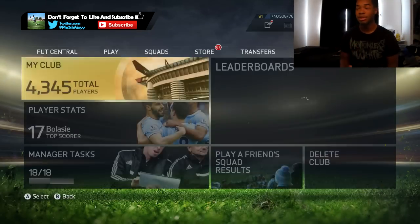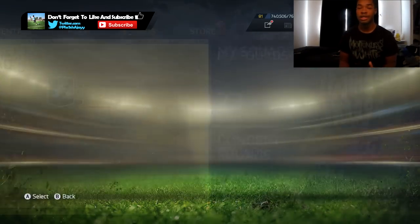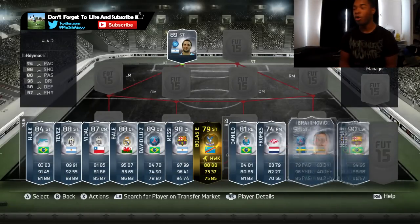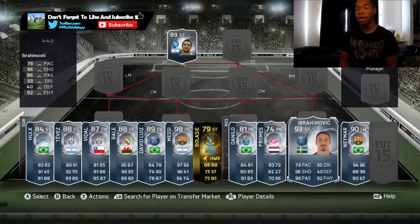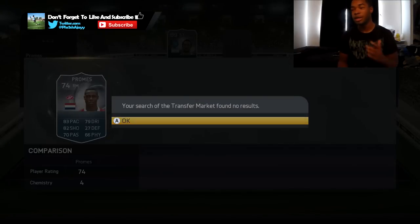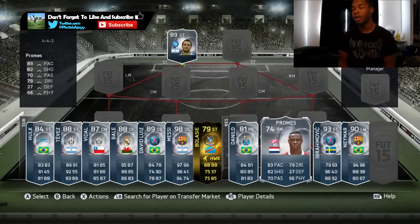There are actually a couple of different methods that I use, but let's go over to the easiest one - basically the concept squad method. For the concept squad method, all you have to do is go over, look for the player, click compare price, and then go to the transfer market. This guy over here was in last week's Team of the Week - he is not there at all. So what you will do is put him in the concept squad.